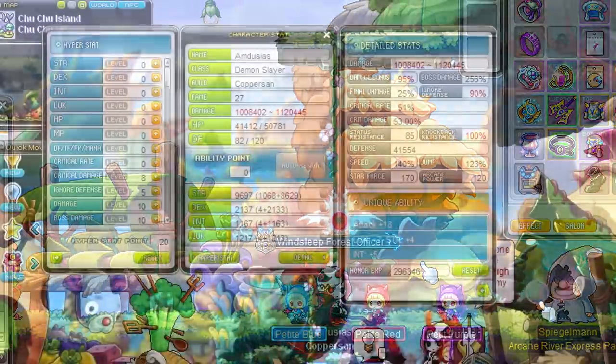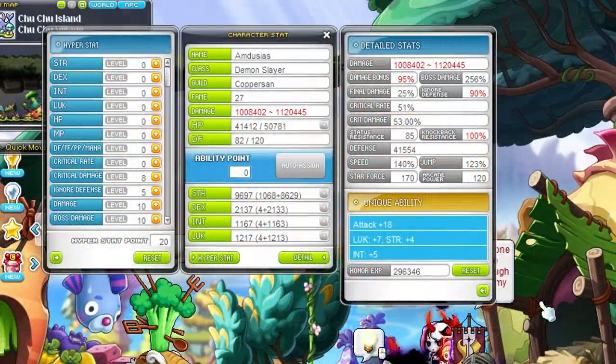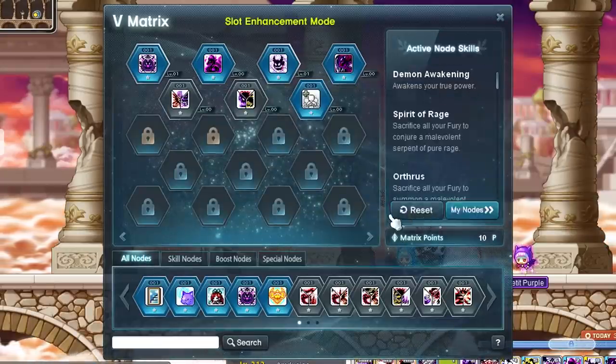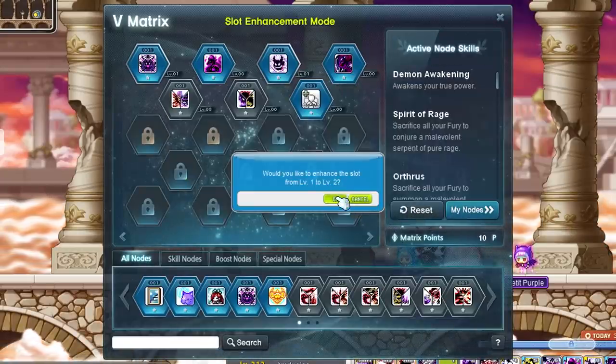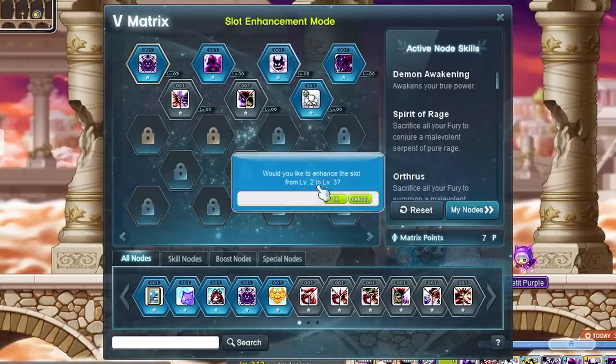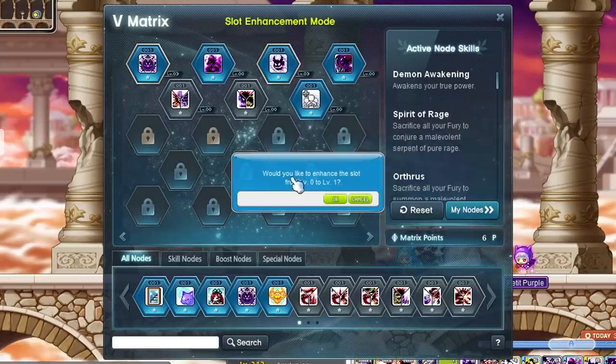With all our buffs active we now have a 1.1 million damage range. If I switch my legion around we can also increase our boss damage from 223% to 256% and our IED from 86% to 90%. Another thing I tend to forget is the whole V matrix. We can apply points there to level up our skills and improve our damage, which will help us a ton when bossing later on. So make sure to do this.